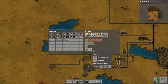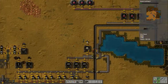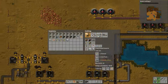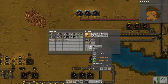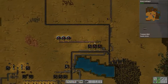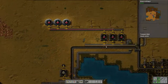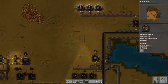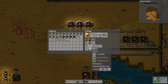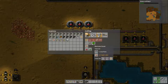We need transporter belts and inserters. Transporter belts and inserters take iron plates, gear wheels, and electronic circuits. I can use this feed right here — it has the iron gear wheels — and I can use the copper to create the electronic circuits.